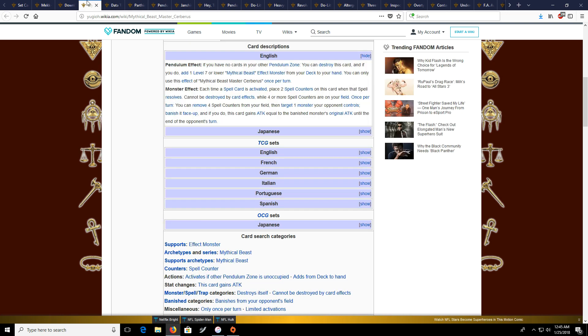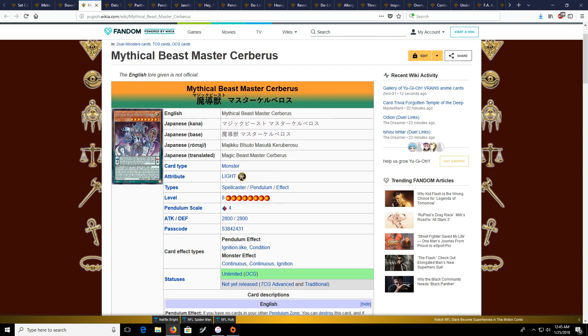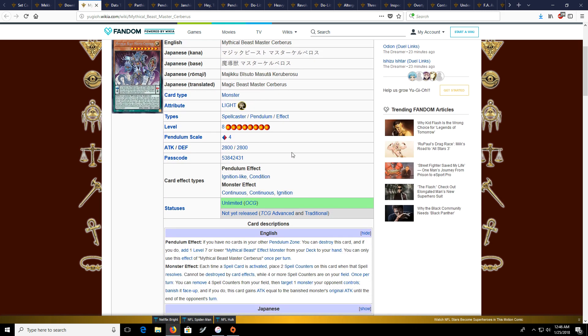Next archetype is Mythical Beasts. They are a pendulum-based archetype that doesn't really pendulum summon — instead they're basically a deck based around spell counters. They're interesting, but they aren't really being played in the OCG from what I can tell. They're more of just a fun-based archetype. If you guys know anything more about Mythical Beasts, let me know in the comments below — are they good, are they worth playing?